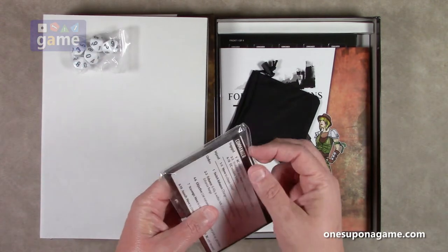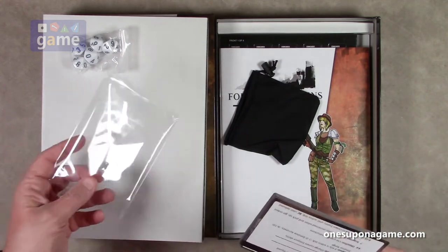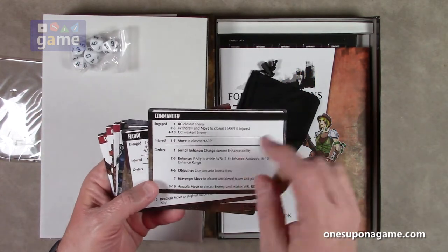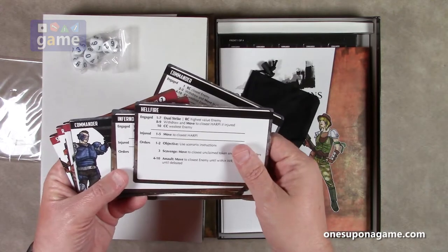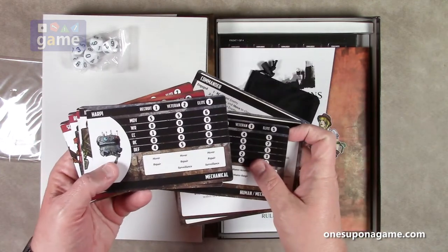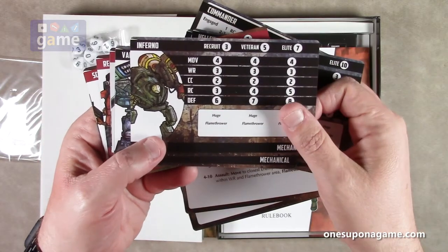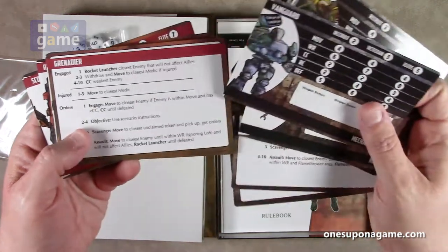Then we've got a set of cards. It looks like they are character cards with the different actions. This may be for the AI. This is solo playable out of the box — you could true-solo it playing both sides if you want, or you can play against an AI controlling one of the factions. Here we've got a commander card, and I believe these are the AI instructions. Hellfire, Inferno, Vanguard — sounds like robots. And there's a commander stack card. And here's the harpy.